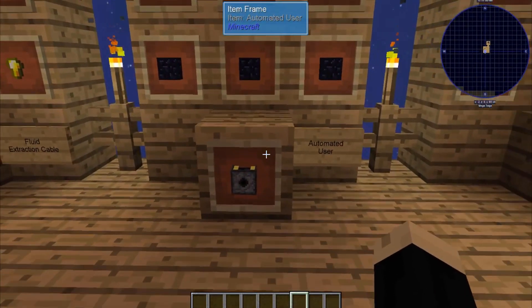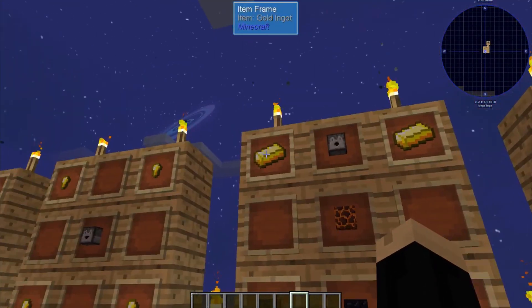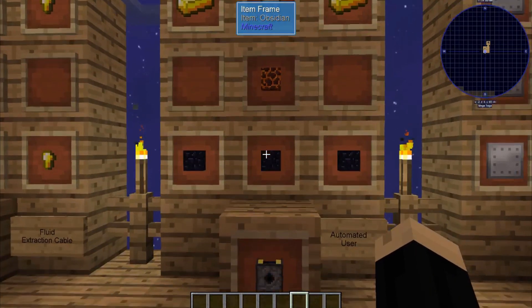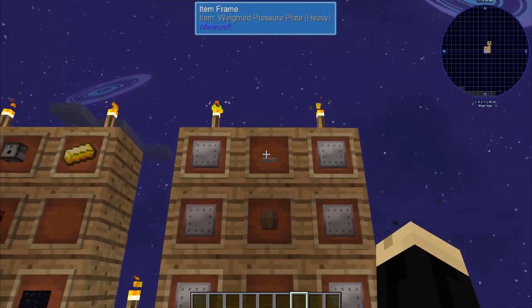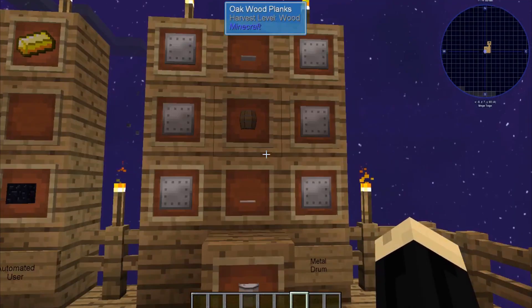Next we're going to need an automated user. That's going to be three pieces of obsidian, two gold ingots, a dispenser, and a magma block. And then we're also going to need a metal drum, and that is going to be a wooden barrel, two weighted pressure plates, and six iron plates.